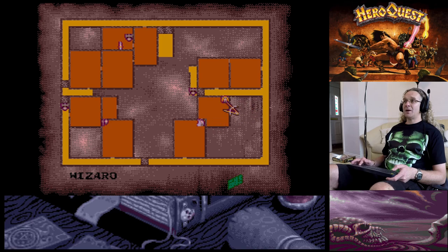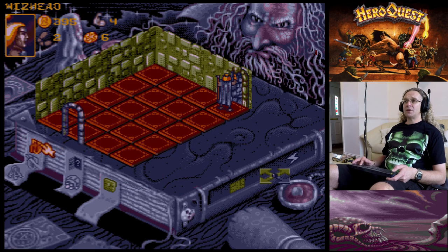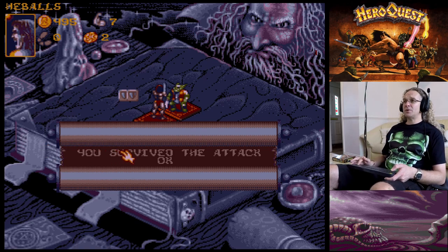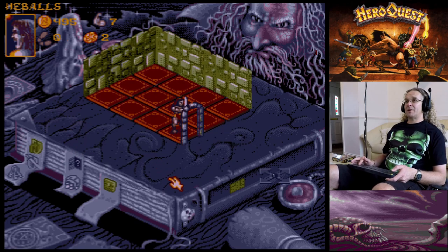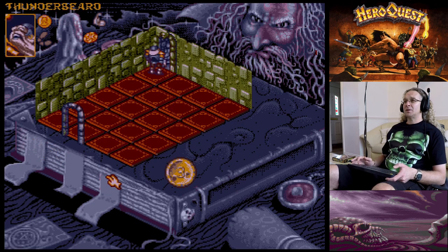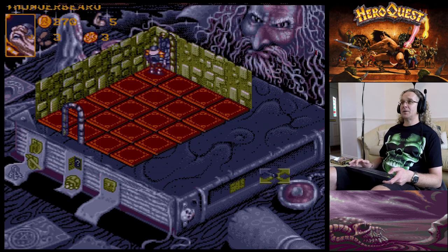The Wizard is down there and we're now a room away from the Elf. I'm going to search for gold in this room next turn. The orc is having a go at the Barbarian but he rolled two shields - a good defense. Coming back - that's it, the orc is dead!